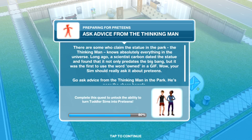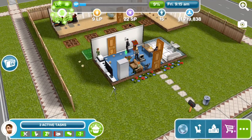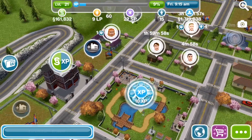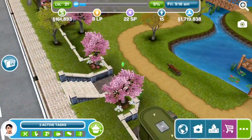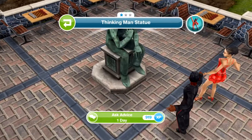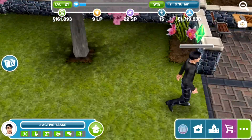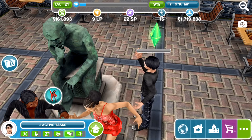Next task: ask advice from the thinking man. There are those who claim the statue in the park — the thinking man — knows everything in the universe. We need to go to the park and ask him for advice. The thinking man is in the top left corner of the park. Click on him to ask advice, which takes one whole day. We'll leave him wandering over there — not sure what advice he thinks he's going to get from a stone statue, but we'll be back in a day.